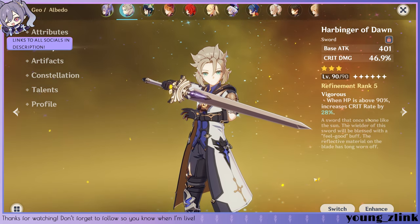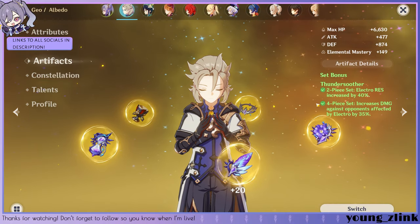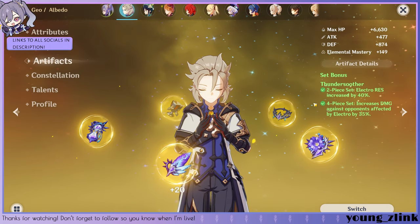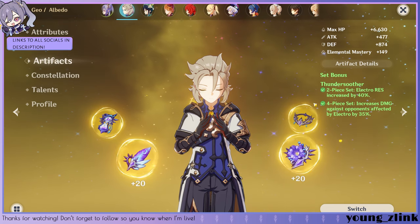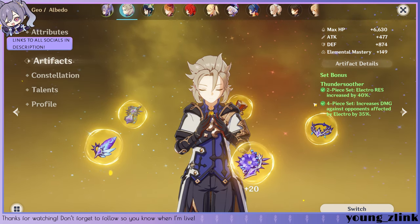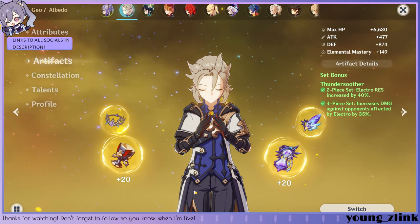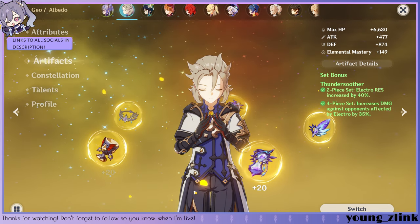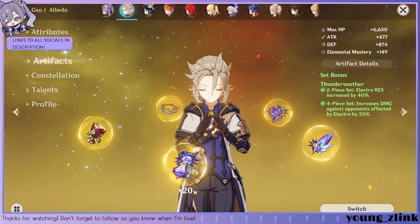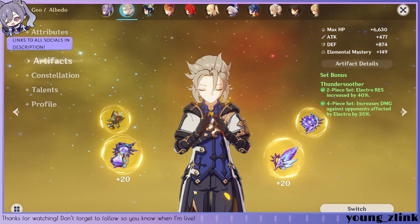Moving on to the juicy part everyone's wondering about. We are running the 4-piece Thundersoother set on our Albedo. Now you might be asking, why the Thundersoother set? Well, since his blossoms on his E proc after the enemy takes damage, you can take advantage of the 35% extra damage bonus if you're running Keqing with an ultra build. Now I know that other artifact sets may be more consistent against all types of enemies, but personally I've been having fun with this set the most. And really in this game, it's not about the meta — it's more about having fun with whatever team you're running.